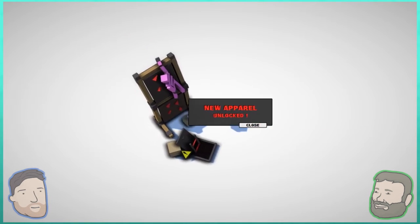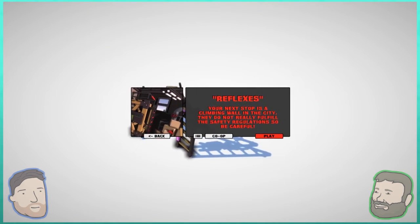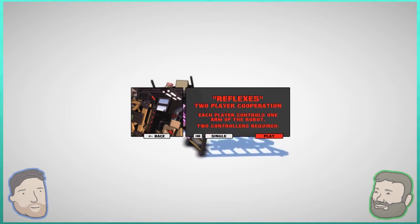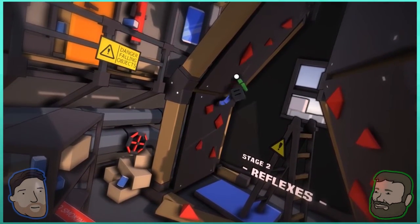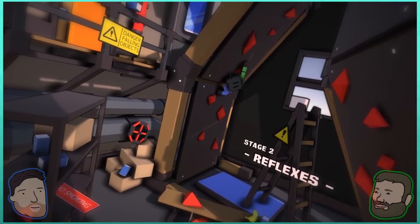New apparel — we don't just have to be bald man anymore. Reflexes. Your next stop is climbing the wall. Do not really fulfill the safety regulations, so be careful. I love not having safety regulations. There's co-op. Perhaps — you first. It's such a struggle. You can't get that because I'm on the bottom of the thing. I really thought I could do it. This music is really motivating me. I feel like I could do anything — including climbing a rock climbing wall.